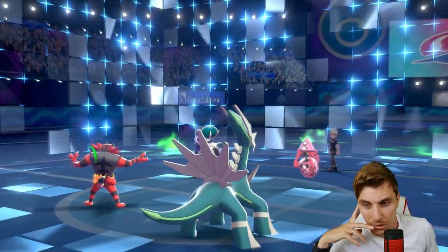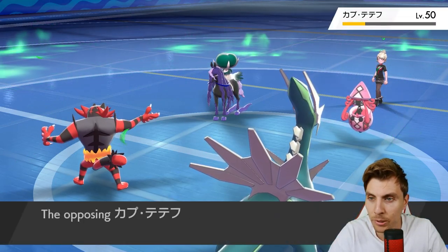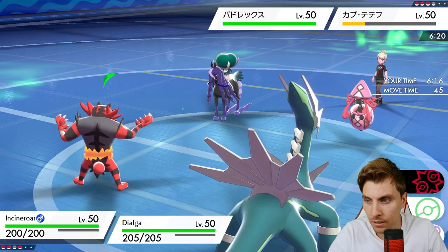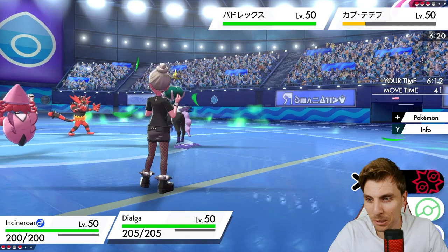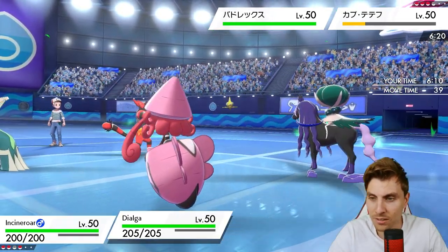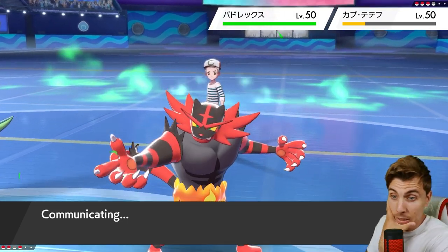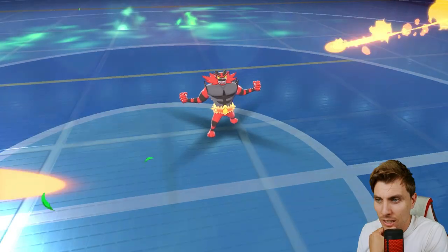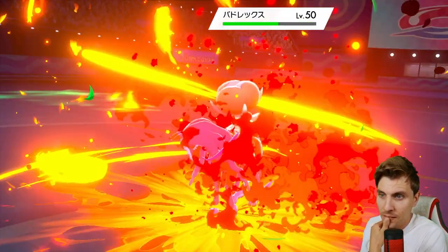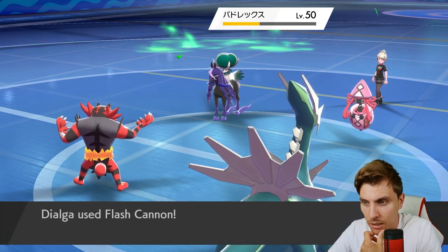We don't really care what Lele is doing - it has already ruined Rillaboom's day. They've either got a switch in mind or they stay in and get decimated. The Flash Cannon will be more than enough to get Calyrex here. It's the kind of thing you see with these Calyrex teams - they're quite fragile if you can get Trick Room up against them, and they fall apart pretty easily unless they have specific Trick Room checks.